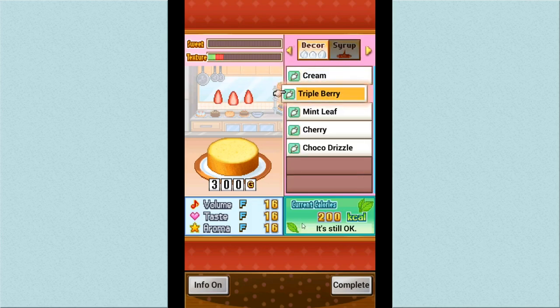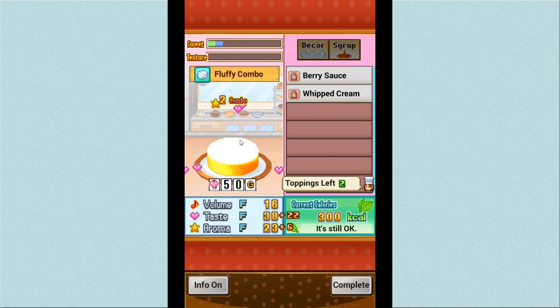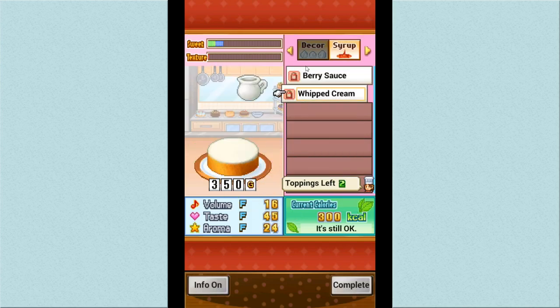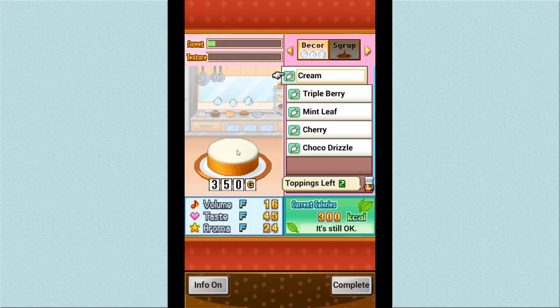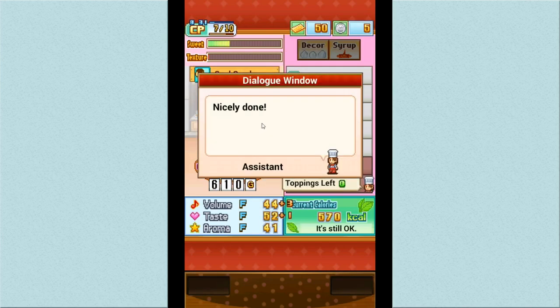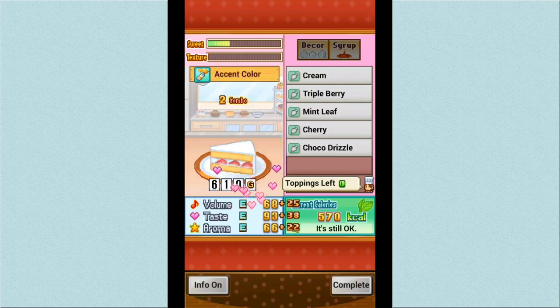Adding whipped cream triggers a Fluffy Combo — the taste shoots way up! Then adding cream triggers a Sweet Combo and Perfect Color, and the decor syrup adds even more cool bonuses. Finally, we go for the berries. Adding those combinations together, we discover a brand-new recipe — Great À La Mode! You can discover new recipes by combining different ingredients, and they really boost the taste of your sweets.